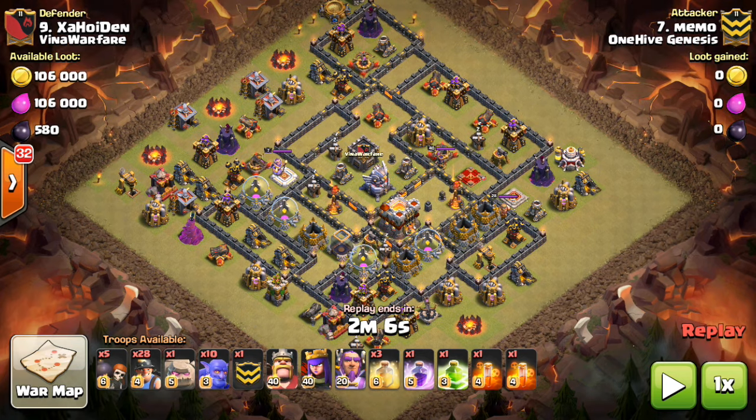Taking a look at this strategy, you'll notice that it's a hybrid attack between Bowlers and Miners. You're going to see a Kill Squad go in to get the Inferno Tower — one of the Infernos and the Eagle taken out. Those are the two important buildings, plus the CC Troops, the Queen, some other defenses or bonuses, but those are the main things taken out by the Kill Squad.